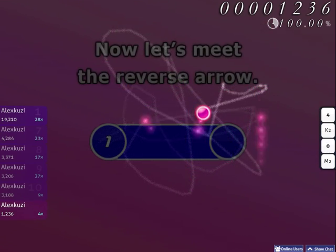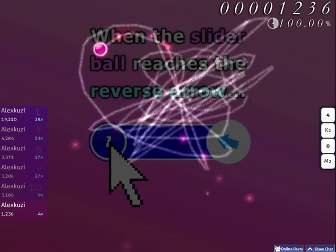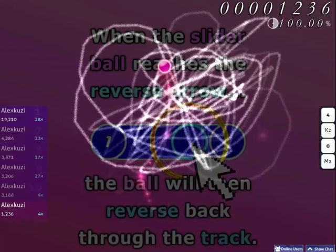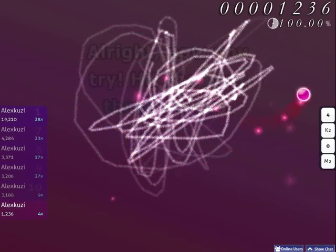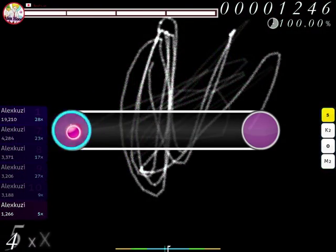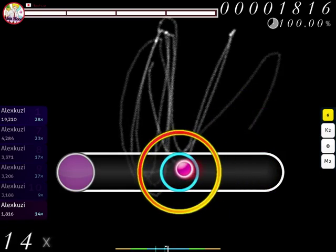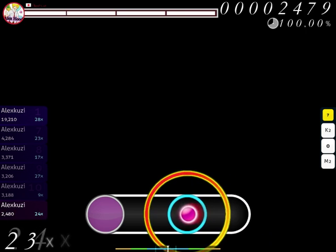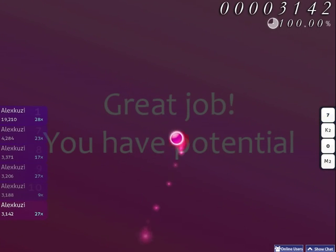Now let's meet the Reverse Arrow. When the slider ball reaches the Reverse Arrow, the ball will then reverse back through the track. Alright, now you try. Hit the next three sliders. Great job!